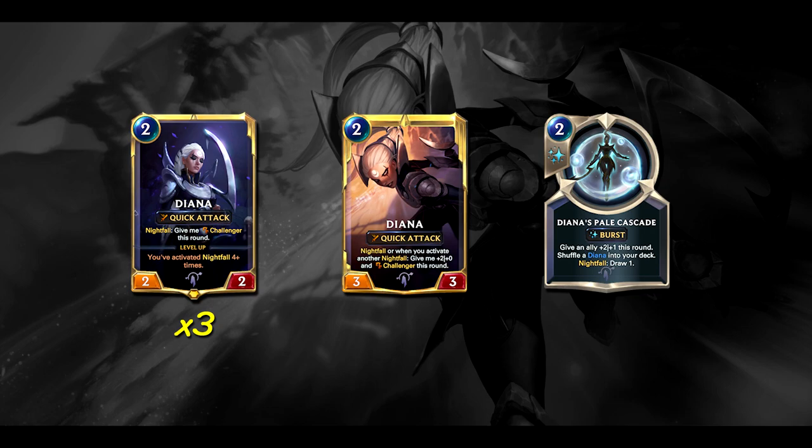Quick Attack makes her a very safe attacker — that's why you often can get that one-sided removal. And if you level her up, she can potentially be a pretty strong win condition with Zenith Blade, since all you have to do is trigger Nightfall once or twice off of Pale Cascade. Suddenly she's got a massive amount of damage and she's got Quick Attack so she should survive the attack as well. She just serves essentially as a second backup win con to Lee Sin. And she adds more copies of Pale Cascade to our deck, which is honestly one of the best cards in the deck.